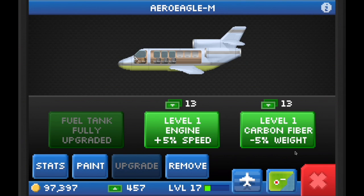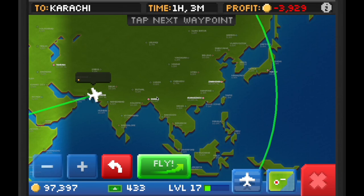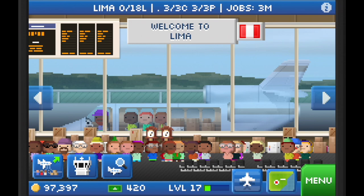The next upgrade we want to look at is carbon fiber, which reduces the weight of the plane. That increases profit because you use less fuel since the plane is lighter. We're going to see the baseline profit when flying from Lima to Tokyo. I have a full plane with a 25% boost — I'm taking note of the current profit. I'm going to make 7,108 coin from this flight with a plane that does not have the carbon fiber upgrade. Now we'll upgrade carbon fiber one level and see the change in profit.